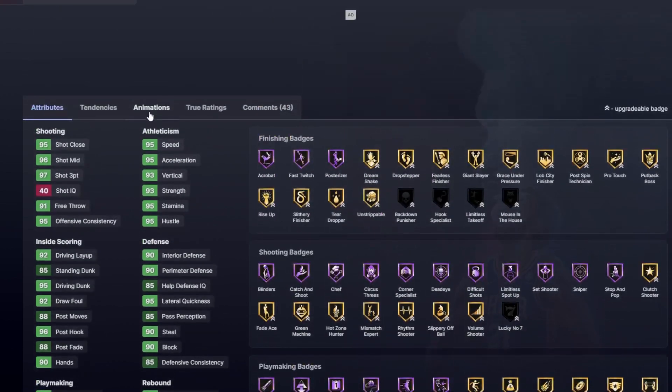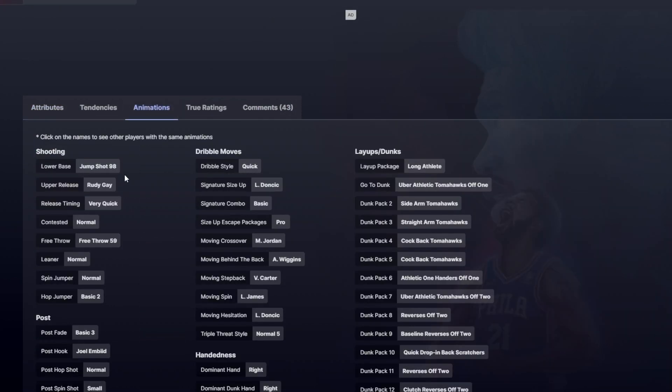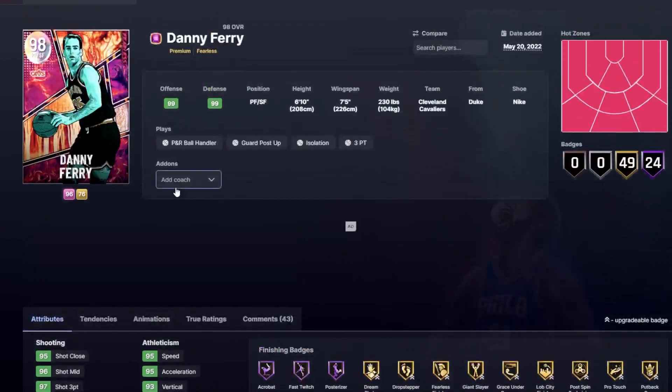Playmaking is also pretty solid, and we're talking about a guy with jump shot 98 on very quick, which is why he got the nod over somebody like AK, who only has it on quick. His behind the back isn't amazing, but the quick dribble style is great. The Luka size-up is super solid. Long athlete and a 7'5" wingspan is damn amazing. Super solid card, definitely some fun, and more people need to give him a little love.